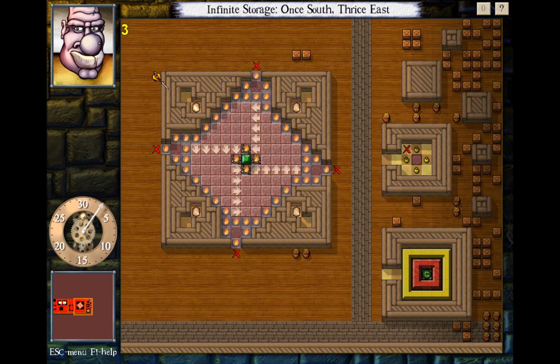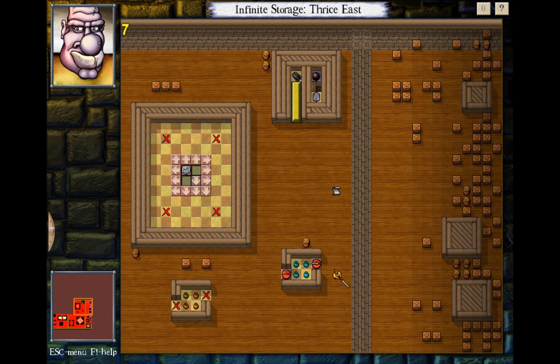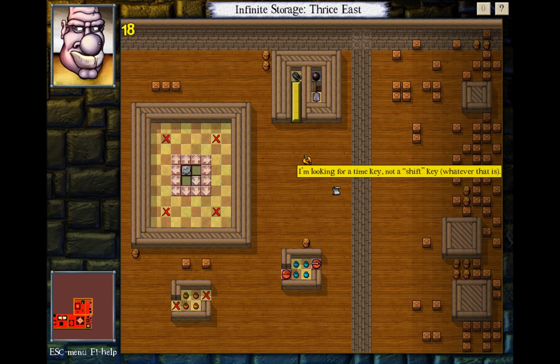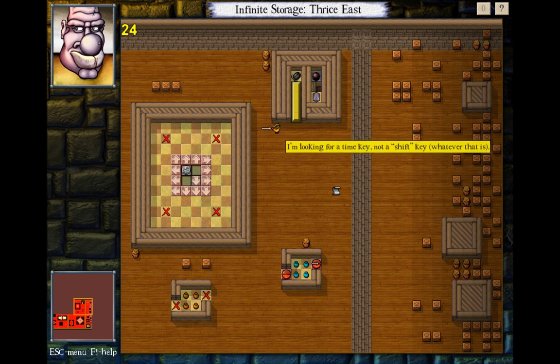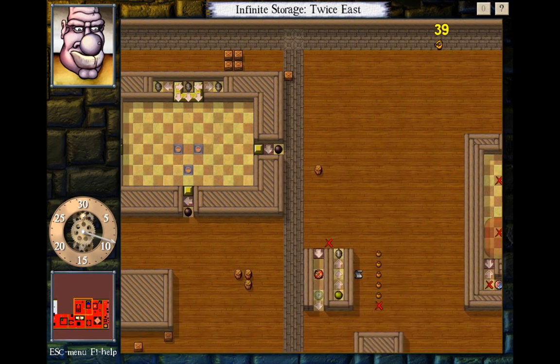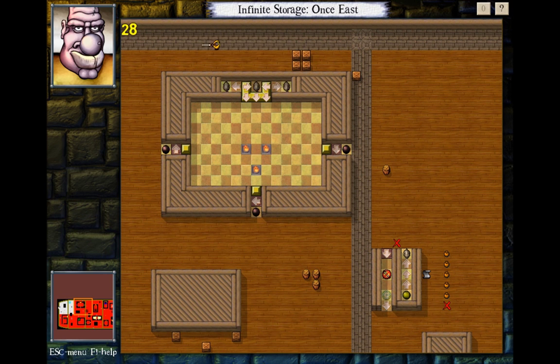Just had to jinx it, didn't I? Potions, the level. You may want to lock the rune to prevent yourself from leaving accidentally — use the shift key by default. I'm looking for a time key, not a shift key, whatever that is. Alright, so the star stuff — of course there is. Hey, lemmings! Now that's not a thing that I believe I've seen in the videos before.